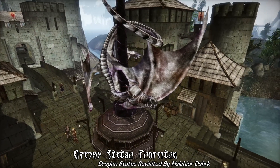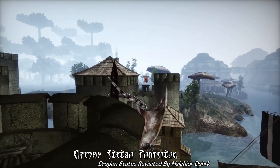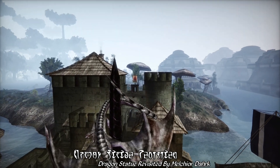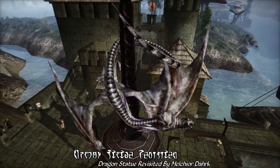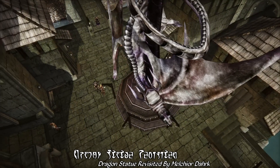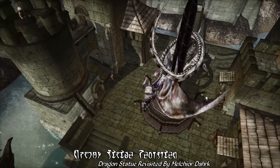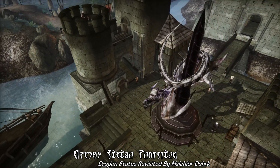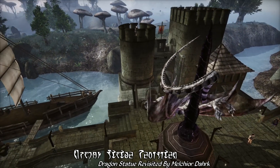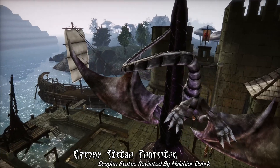Basically, what this is is a replacer for the Dragon Statue in Ebonheart. Obviously, it is very vanilla-stylized, just improving on the original statue just a little bit, with more mesh details like raised backscales and a snout definition. And that's not me saying that, by the way — that is actually in the mod description. Snout definition is listed under Features.